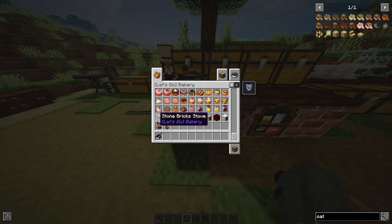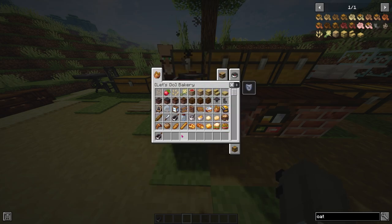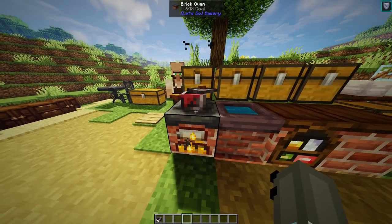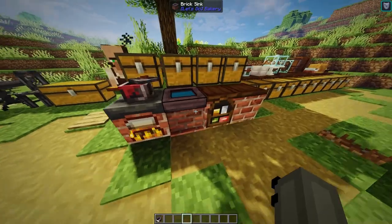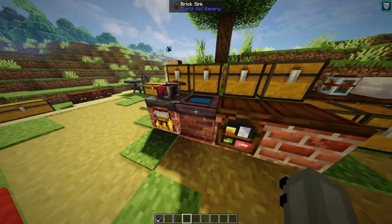The ovens have different variants respective of their stone group - so you've got stone bricks, cobblestone, et cetera. This is actually really easy to create, but I would go for the brick one because it stays in line with the design of the rest of the blocks in this mod.